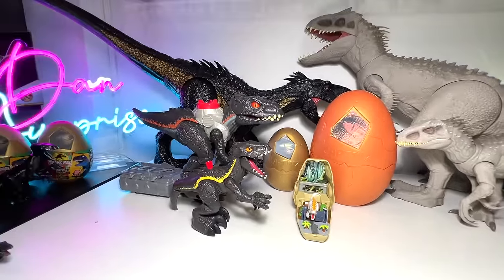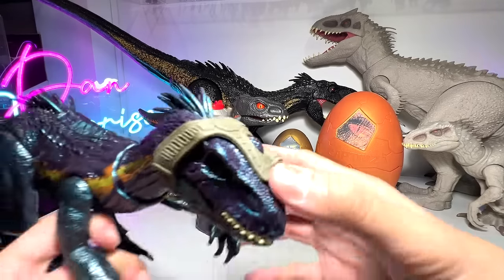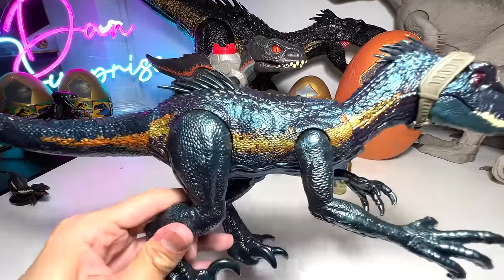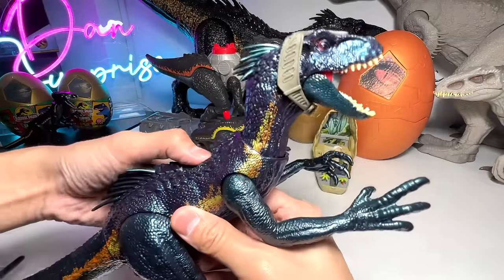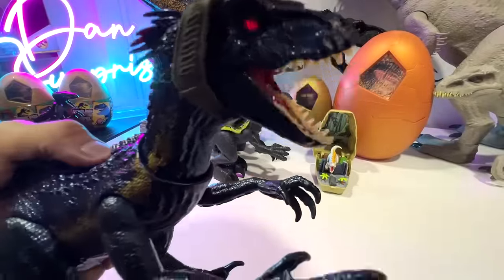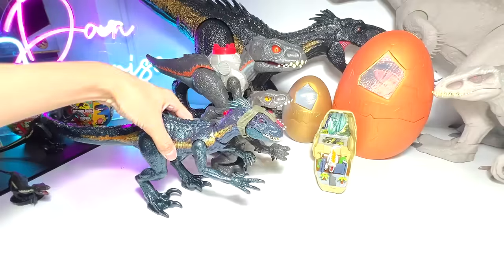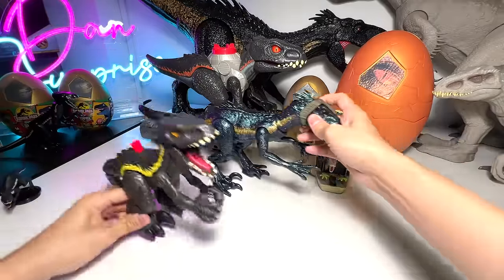Let's move back to the Indoraptor. I'm going to pick up one of the latest ones — the Trek and Attack Indoraptor. This is a really beautiful one. I love the silverish shine on its body. You're able to turn off the lights so you can see the glowing eyes more clearly, and you're able to move the arms as well. Very, very nice figure.